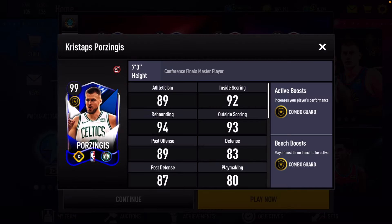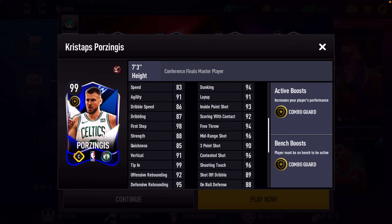First player, we're going to start off with the 99 overall Kristaps Porzingis. I'm recording this video on a Wednesday. It will be the Celtics versus Indiana, and I believe Kristaps will not be able to play — I believe he's injured right now. So here goes Kristaps Porzingis. He got a plus two combo guard boost. We look at his stats: it's not going to be much for center, but that still looks pretty good. Good inside scoring, good perimeter shooting, good rebounding.